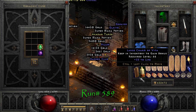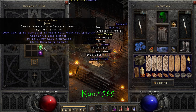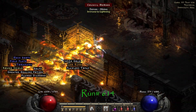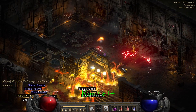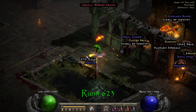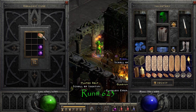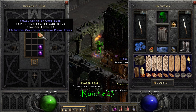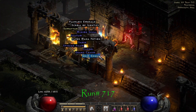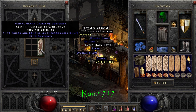Run number 589, we find yet another facet. This time it's 3-5 cold. On run number 614, we find Lem rune number 3. On run number 623, we find another 7% magic find small charm. We also find a Poison and Bone Grand Charm.